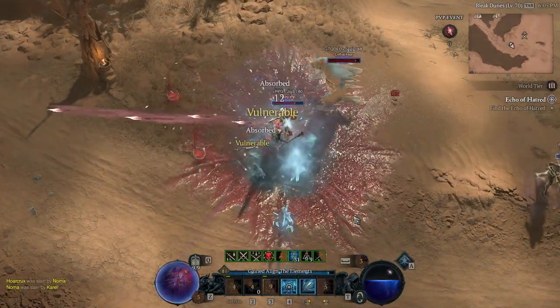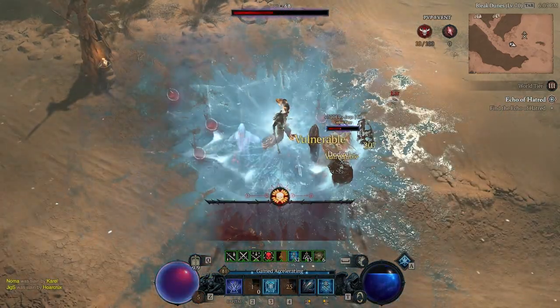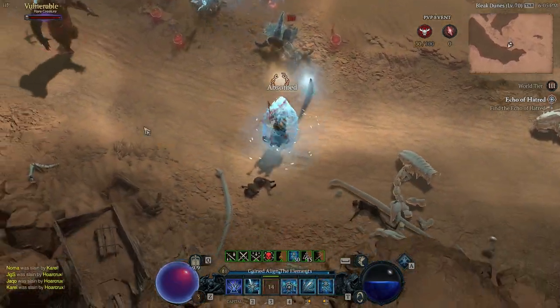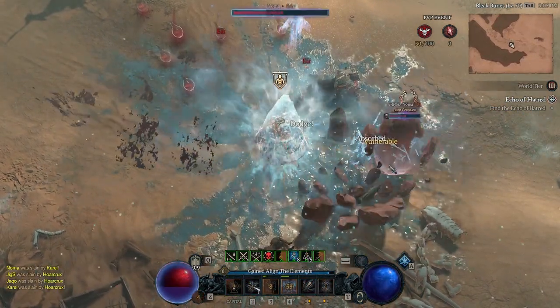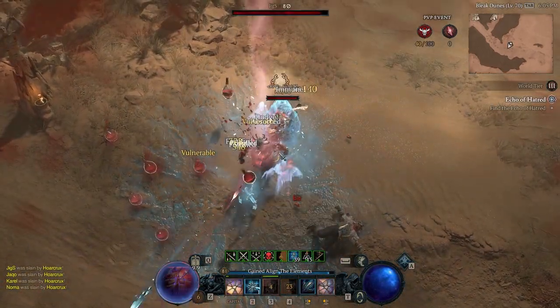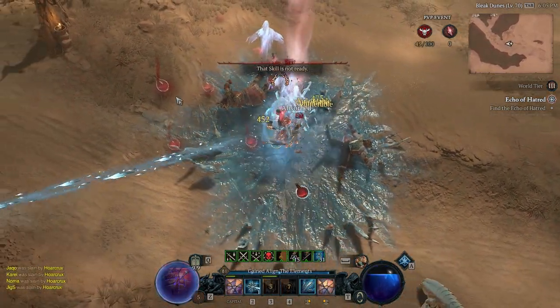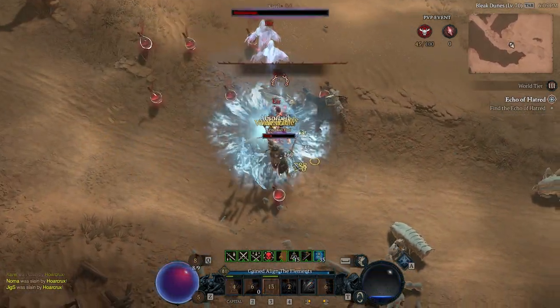What is going on ladies and gentlemen, Horcrux here. I'm super excited for today's video because I finally get to showcase one of the most oppressive PvP sorcerer builds that has ever existed in Diablo 4. The best thing about it is that it's taking a build that most of you guys already have — the Ice Shards PvE build. About 60% of players use that build. I just adapted it for PvP and it is an absolute beast.